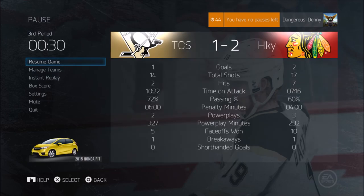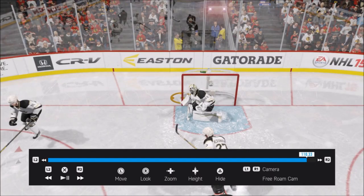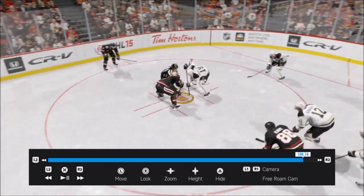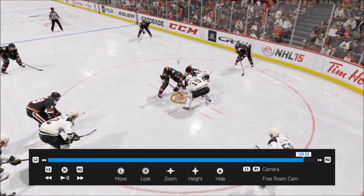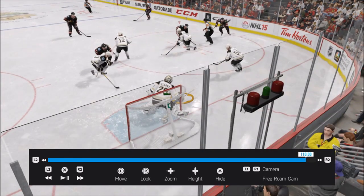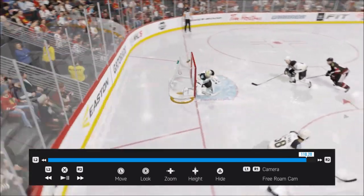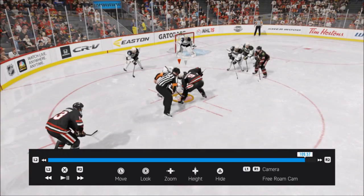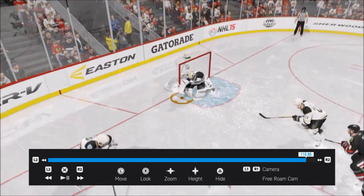We're going to pause it, go into the instant replay, and take a look at how this actually went into the net. I don't know if the opponent actually tried on the face-off or not, but I won that as clearly as you can win it. It tucks right into the bottom right corner — actually ricochets off Fleury's pad and goes into the net.